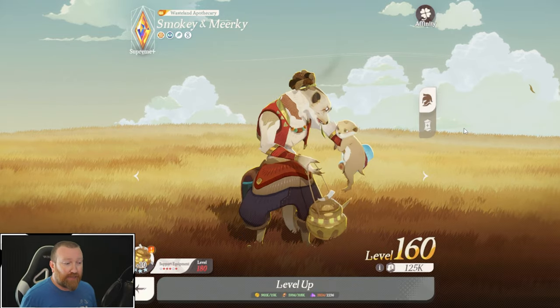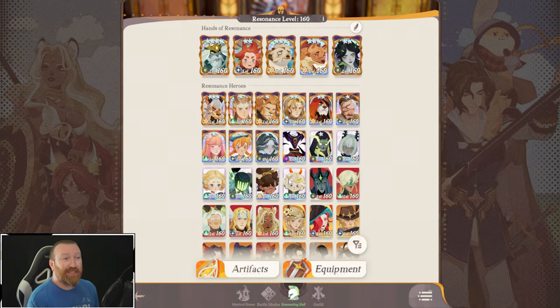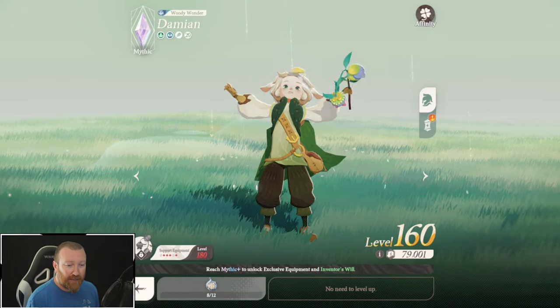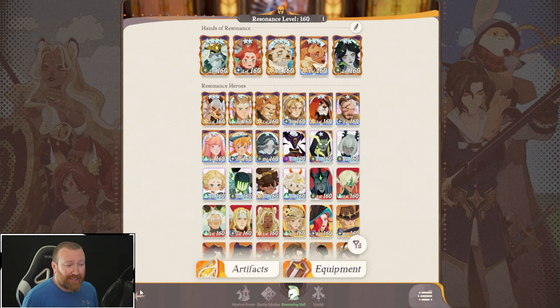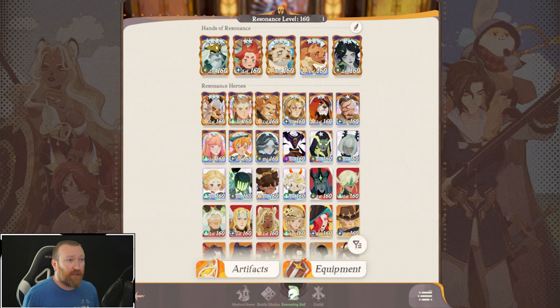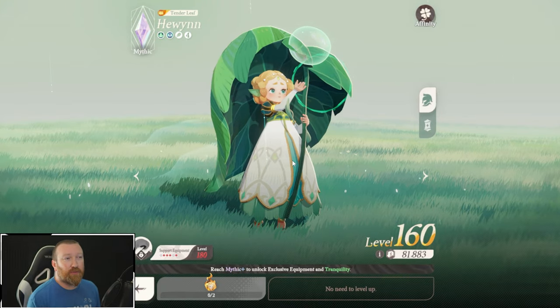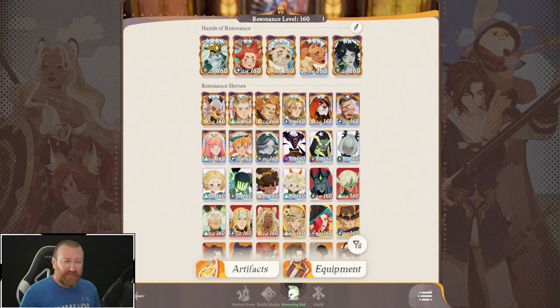Even though Smokey and Mirky's aura is not going to be active at all times, it still will be decent. Besides those two, Damien can double as a healer as well and should still work pretty good. As for healers, they kind of fall in the same category as buffers. You've got Smokey and Mirky, Coco, and Damien. You can use Haywen, however a lot of her healing comes from her ultimate, so it's not going to be as reliable.